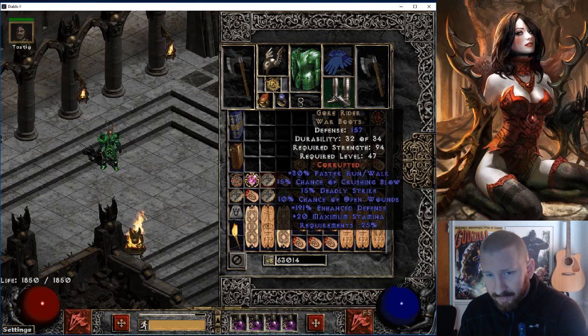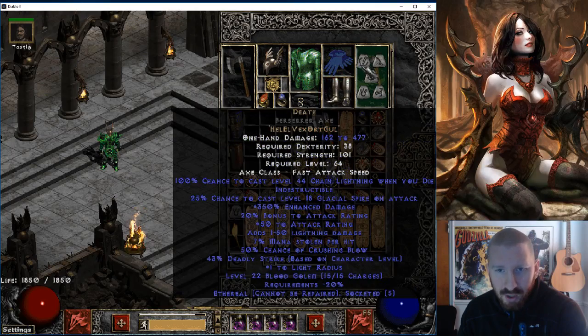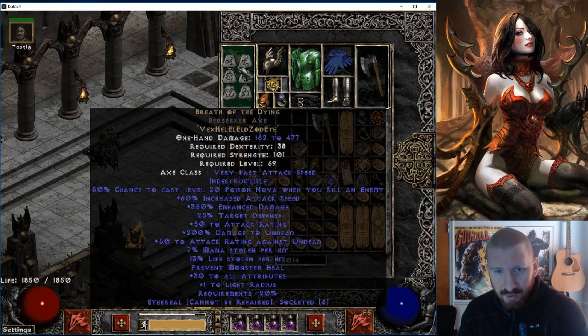That means I have Gorrider, CNC, Laying of Hands — life-on-hit ones would be toad. Death and Breath of the Dying.